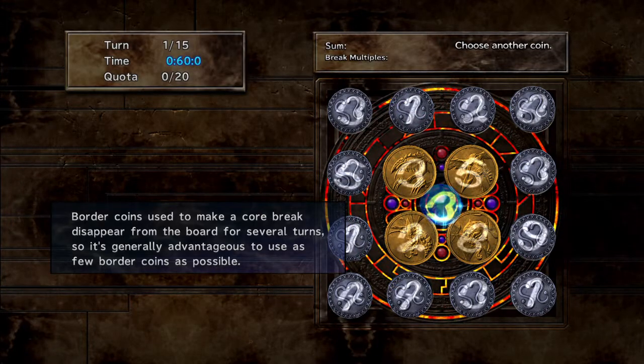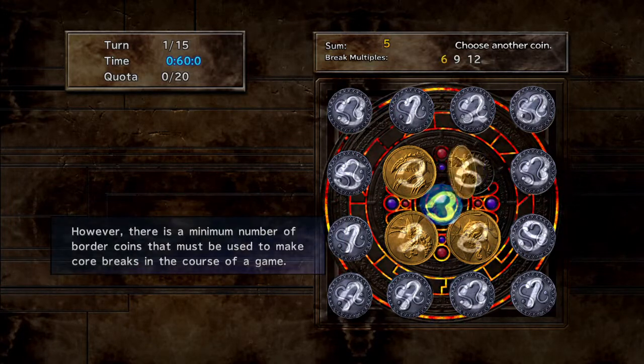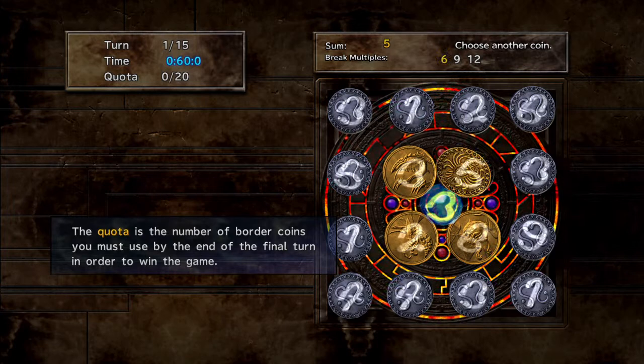Meeting the quota: border coins used to make a core break disappear from the board for several turns. So it's generally advantageous to use as few border coins as possible. However, there is a minimum number of border coins that must be used to make a core break over the course of the game.